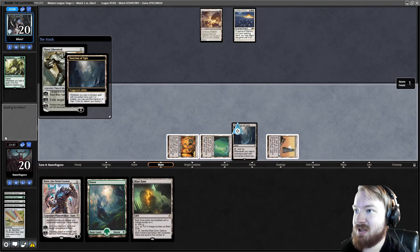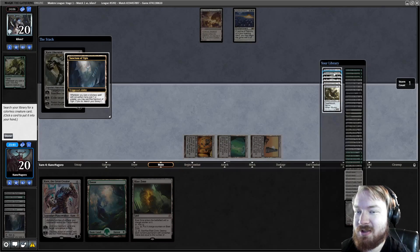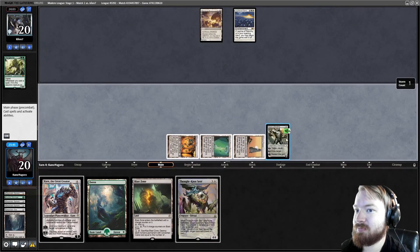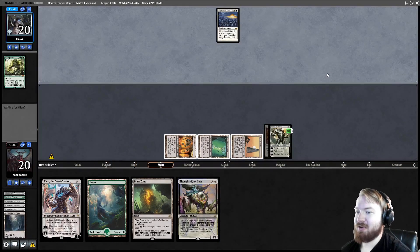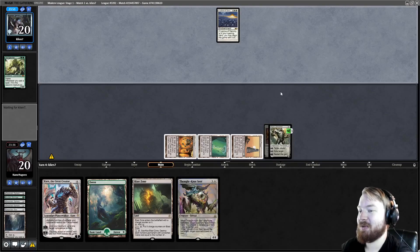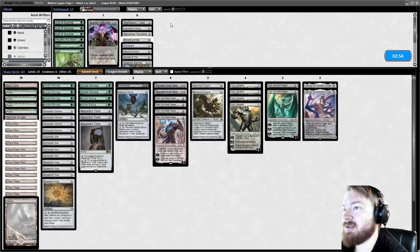Play Karn, sac Sanctum of Ugin. We could go get Thought Knot Seer here — why don't we do that? Play Karn, New Camaria, pass the turn. Next turn we can play Karn and Thought Knot Seer. If I down-tick to kill Leyline — if they don't play a land, I'm going to uptick and hit my own land out of my hand. Alright, we got there.